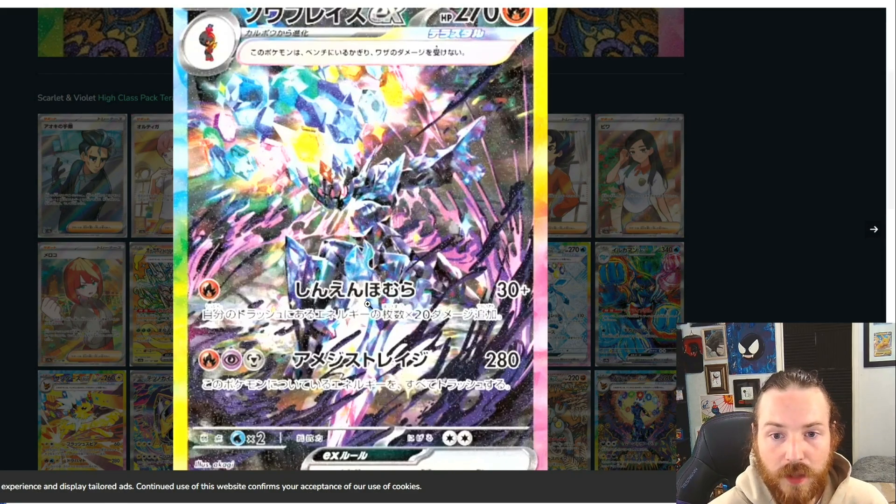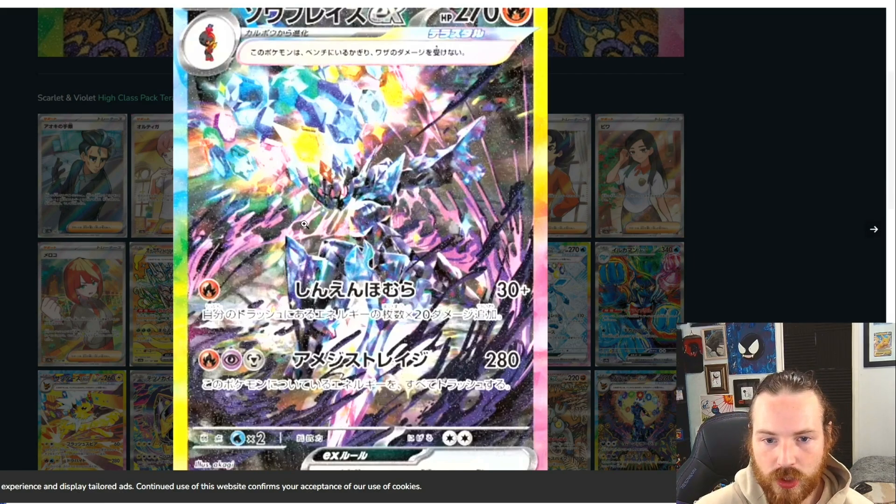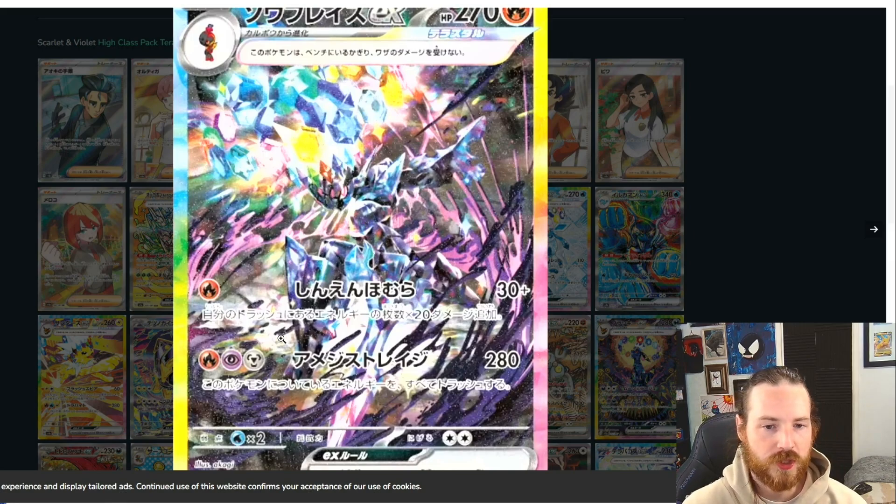The next image out here is pretty blurry, but it is an image of Ceruledge looking pretty nice. I love the use of pinks and purples in this artwork. Usually pinks and purples shine really nice in the holo, so hopefully this is a really nice looking card in real life. Got that crown — absolutely terastalized, crowned up.